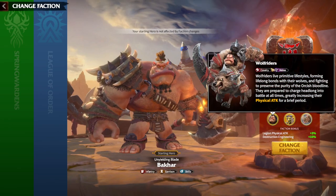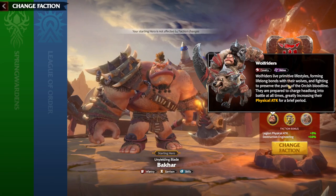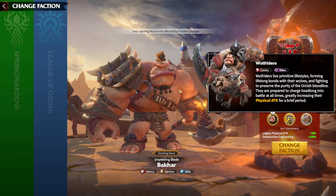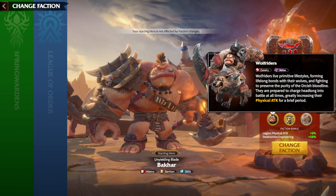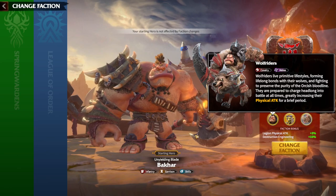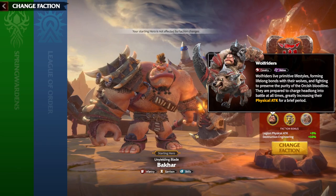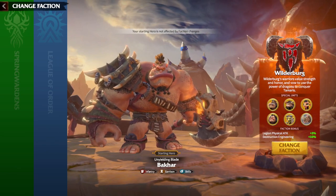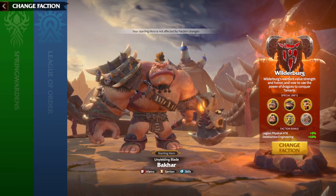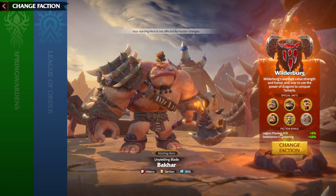The Wolf Riders are the cavalry units of Wilderberg — they are melee units. Whenever they enter the battlefield, they get a physical attack bonus for a brief period. That means whenever they start fighting the enemy, they receive a couple of seconds of physical attack bonus. As I said, in general, physical attack benefits more for players who have higher tier units and almost everything maxed.